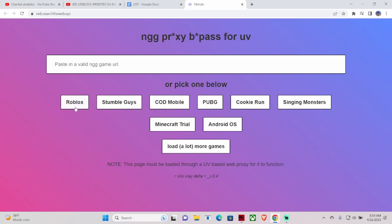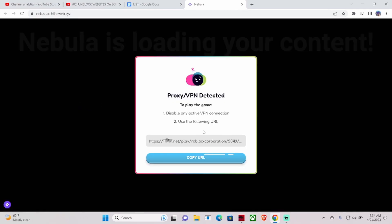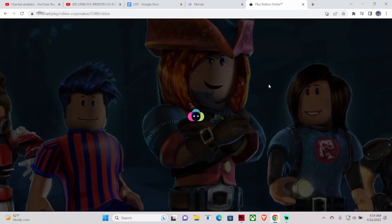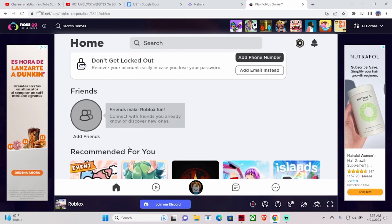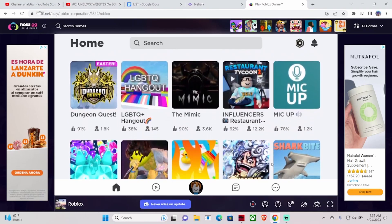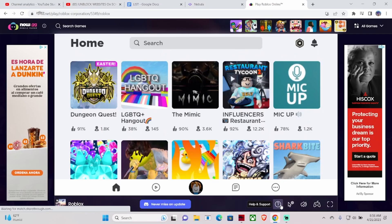Now this pops up — as you can see, Roblox is the first one, along with Stumble Guys, COD Mobile, and PUBG. Those are the main games people are using right now. When I click this, a VPN prompt pops up for me, but all I have to do is copy this URL, paste it, and hit enter. It loads up and once you're here you can play any Roblox game you want, sign into your account, record yourself playing, use full screen, and control mouse accessibility — all the stuff you can do on a regular computer.